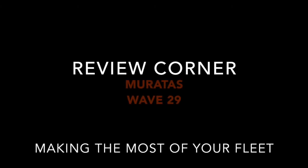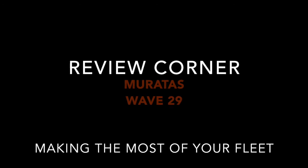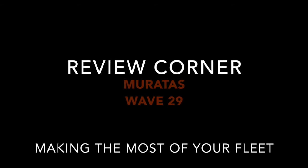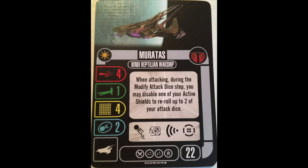Welcome back to the shipyard. Today we're taking a look at Wave 29's Marathas. This is a Zindi Reptilian Warship, a 4-4-1-4-2, 22-point mid-level cruiser. For an Enterprise-era game, definitely a behemoth.